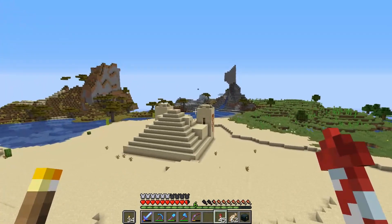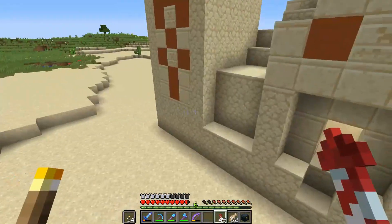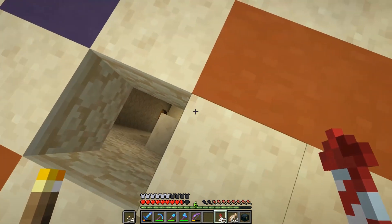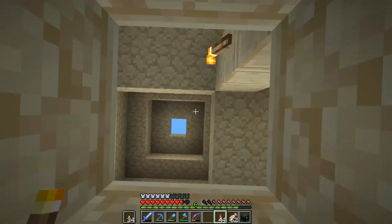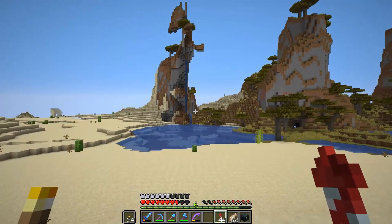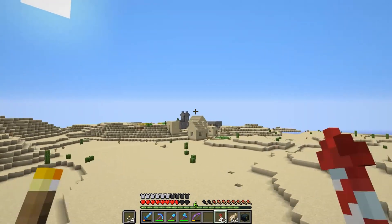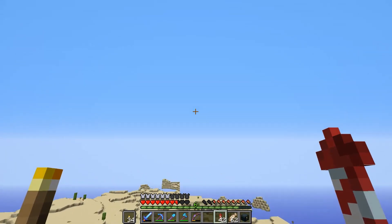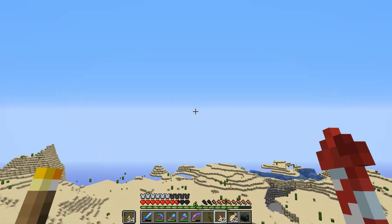Coming into view now we've got our second desert temple. I don't know if I've raided this one — but it looks like I have. Yes, indeed, so this one's a bust — I'll just leave it. There's still the old desert village there as well, just out of interest. I've still got a couple more to look at so let's fly over and see if we can find one of these apples.